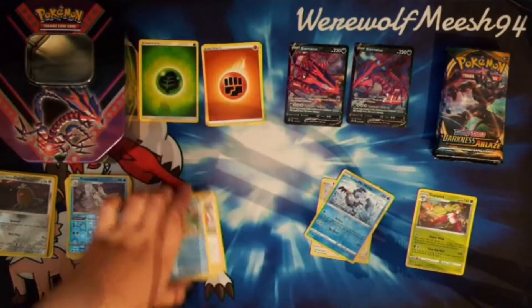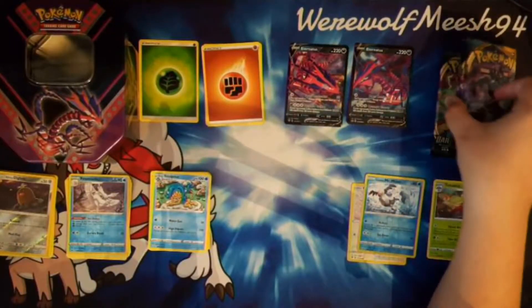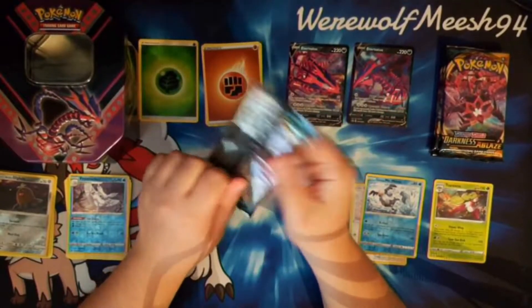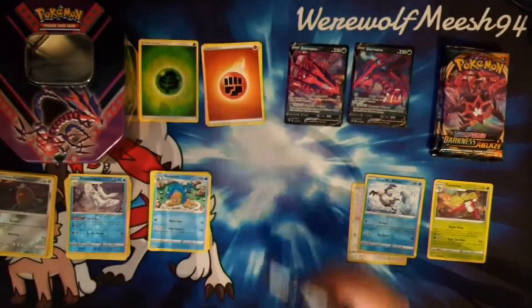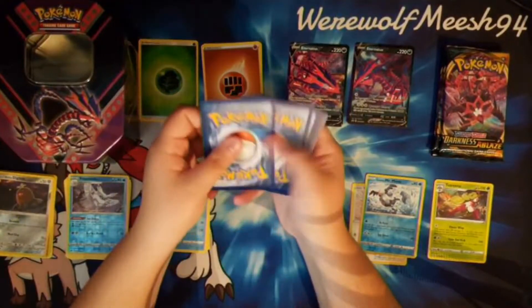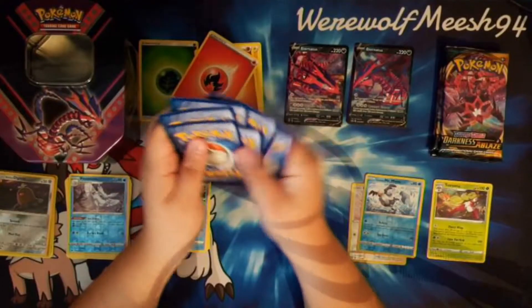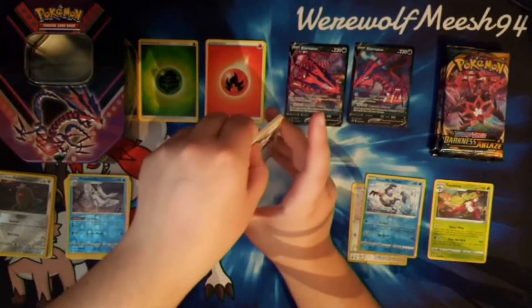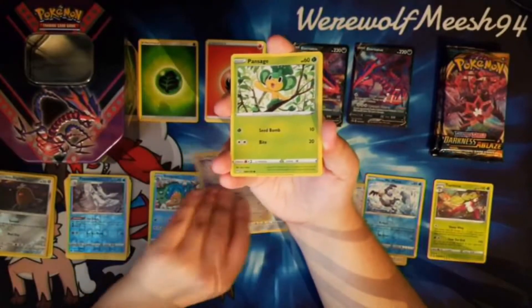Because we've got Darkness Ablaze, let's do that. So we've got the reverses there and the rares there. These are the four loose packs that I bought. Out of the tin we've got the Eternatus — very good, very happy with that. Let's see what we can get out of four loose packs. In total, for the tin and the four loose packs, I paid £31. I get three packs for £10 and then the odd pack was, I think, £3. The tin was meant to be £19 but I got it for £18.